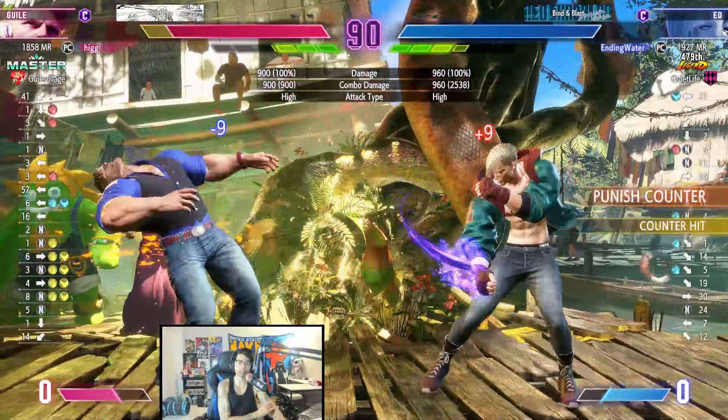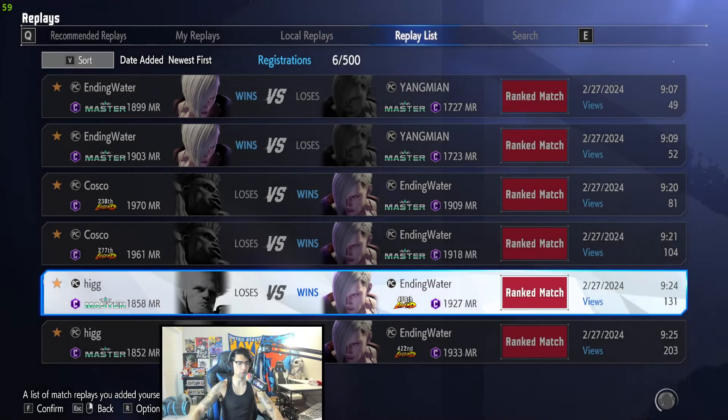Level two again. And then this is death — DP. He does level one while the level two hits, very interesting. I wonder what the reason is, because he could have done the DP into the heavy snatcher into level one. I wonder what the thought process is.